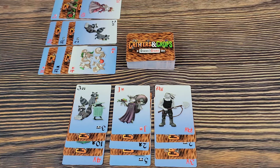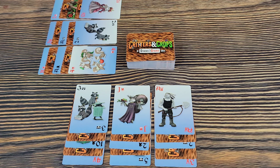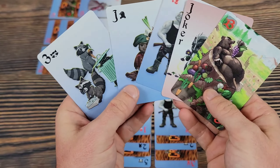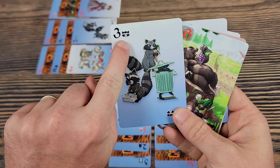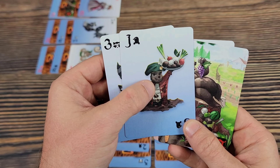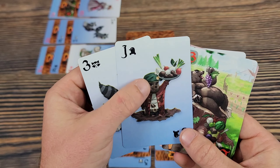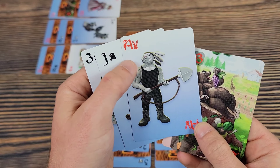For components, you have cards. I have the Critters and Crops deck out here. There are suits — this is the raccoon suit, so you see raccoons on the card — and another suit features a mole. There are three raccoons because it is a three raccoon card, whereas this one is a jack. This is a rabbit suit and it's an ace. You also have jokers and special cards.